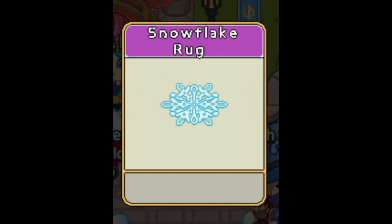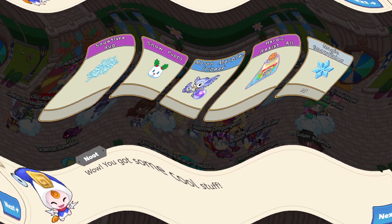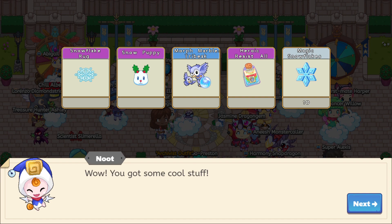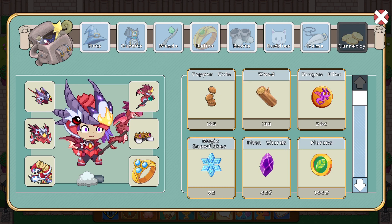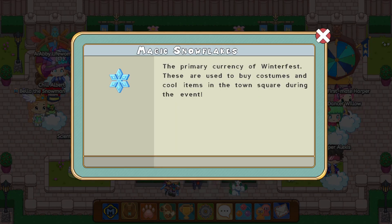Alright, let's see — it's a snowflake rug. Okay, I was correct. A snow puppy? That's so cool. It looks like a snow puppy reindeer. We also got a potion of resist all, and magic snowflakes — okay, that's what the currency was called. How much magic snowflakes do I have? I know I have some left over from last year. 92! Guys, I have a huge head start on this new Winterfest.